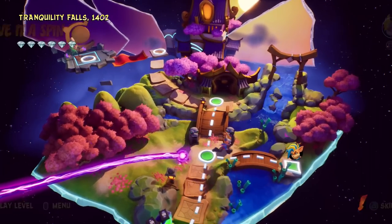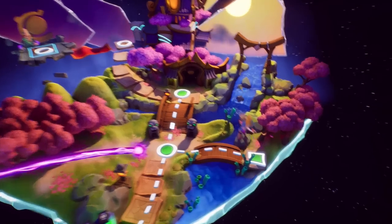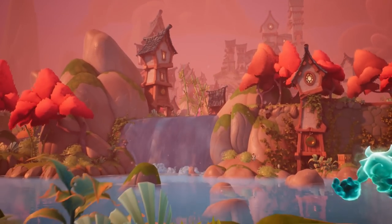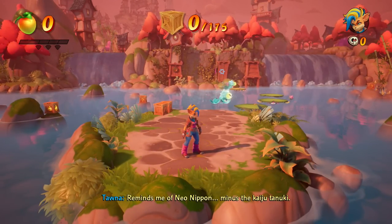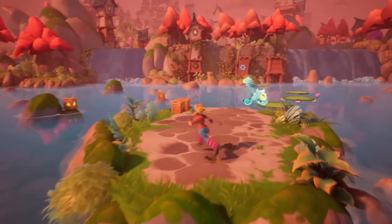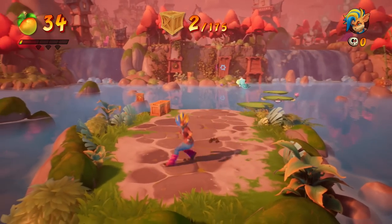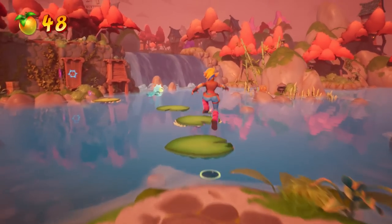All right, let's hop in with Tawna. Here we are! We got a couple of crates around — we have 175 in total to get for this level. If it's anything like last episode, it's going to be quite the challenge to find them all. That took me a lot of effort to get them, but we'll do what we can. There's going to be lots of crates far off the side of the screen that we'll have to pay attention to.